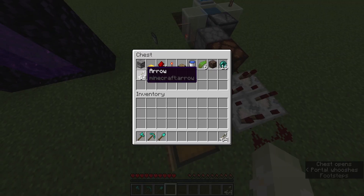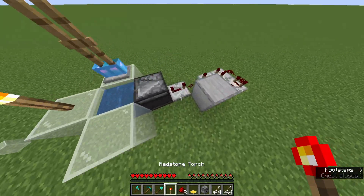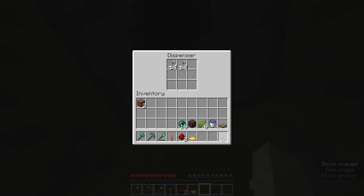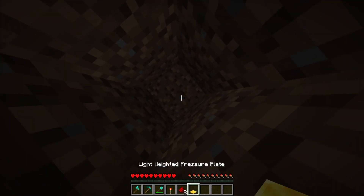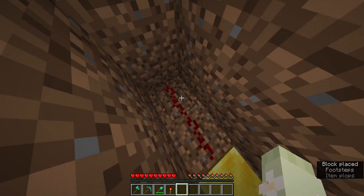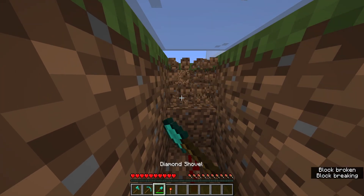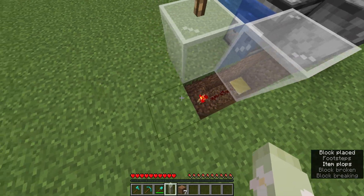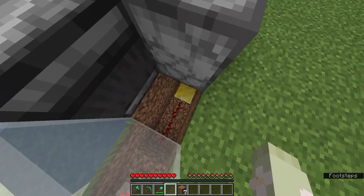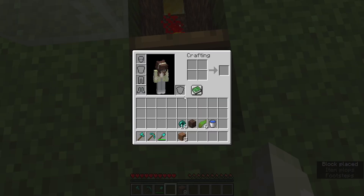Next on the list is the stasis chamber, which would hang your pearl. From here, we go down 2 blocks and place the dispenser facing up. We're going to put arrows in, then a light-weighted pressure plate here. This redstone line determines how many times you want to re-log to activate the stasis chamber — say we want it to happen twice, that's 2 arrow shots, and then it will unload the chamber.